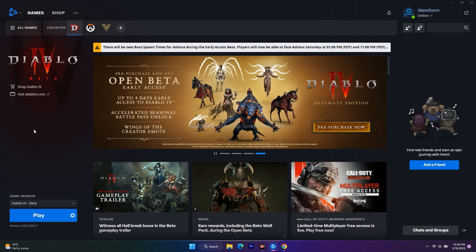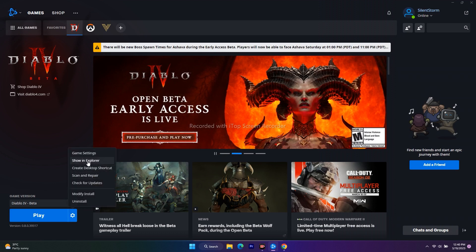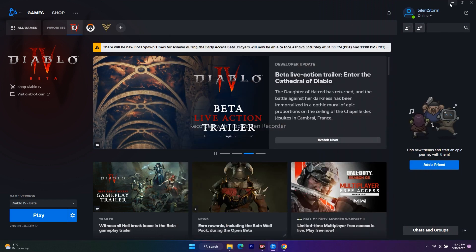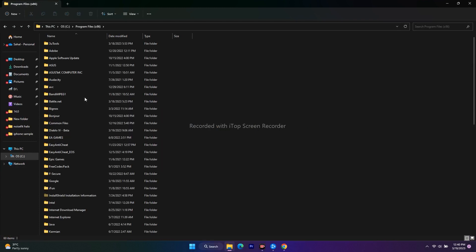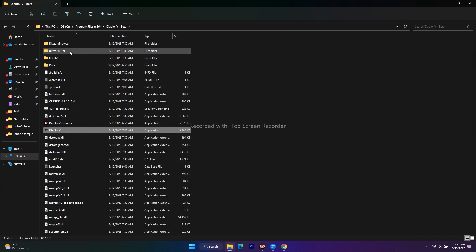The next fix is to launch the game from the installation folder instead of the Play button in Battle.net. You can navigate there by clicking Show in Explorer in Battle.net, which takes you to This PC > Local Disc > Program Files (x86) > Diablo 4 Beta. Alternatively, go through File Explorer to Local Disc, navigate to Program Files (x86), and open Diablo 4 Beta. You should know both methods since you'll need to navigate to the installation folder in many steps ahead.